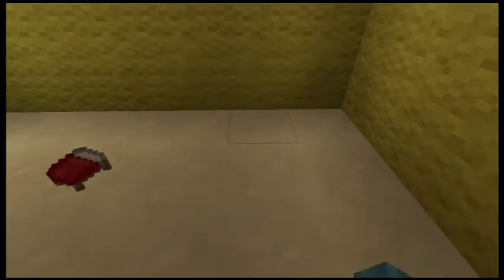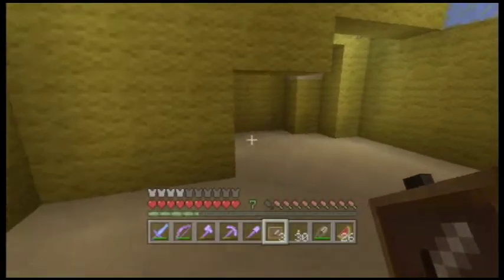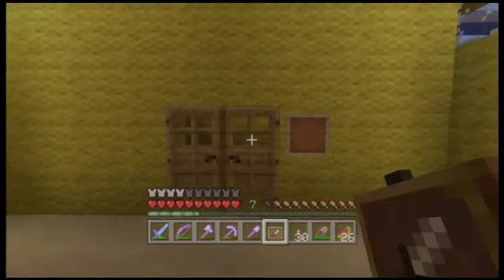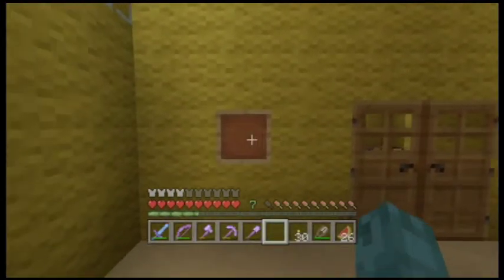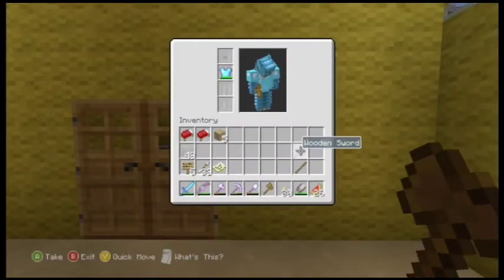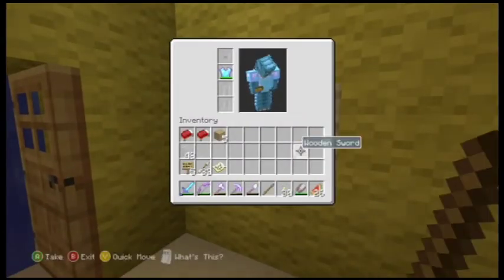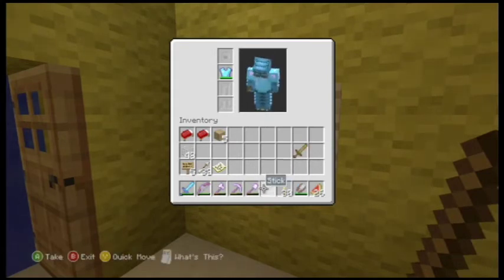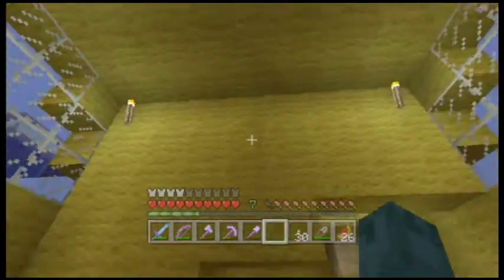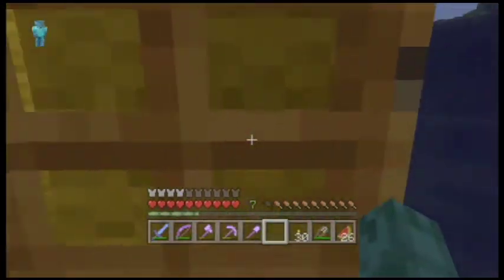I'll make doors for the side too later. I might just go grab more supplies later on in the video. So there we go — I'm putting two beds. I'm gonna grab some red wool or something to put on the back so it looks like a big night stand. For now I'm putting one item from here, one from here, and one right here. One's gonna have a bow, one's gonna have a sword or an axe, and one's gonna have a sword.